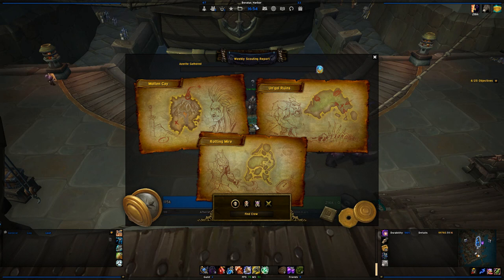Island expeditions are literally a race for azerite. You kill NPCs, find and solve puzzles, do trap-type things — they all give you azerite. If you win you get a decent chunk; if you lose you still get azerite, it just doesn't feel as good. There are a few difficulties: normal, heroic, mythic (which requires a party of three), and PvP.